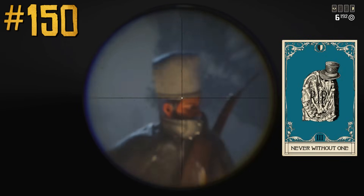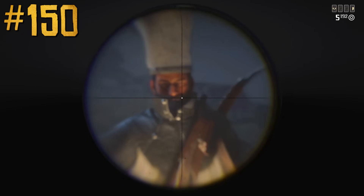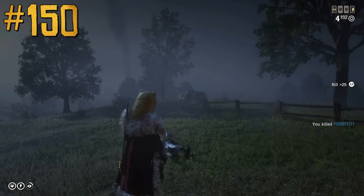When wearing a hat, the Never Without One ability card protects from headshots, but only to the upper half of the head. Before the naturalist update, it was protecting from any headshots, but Rockstar decided to nerf it.